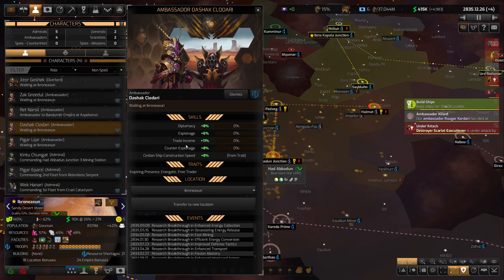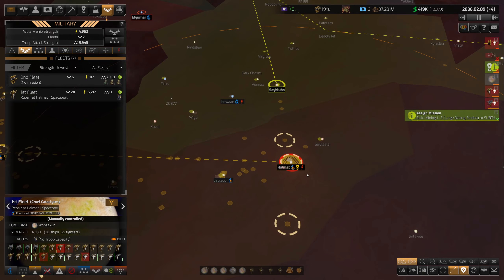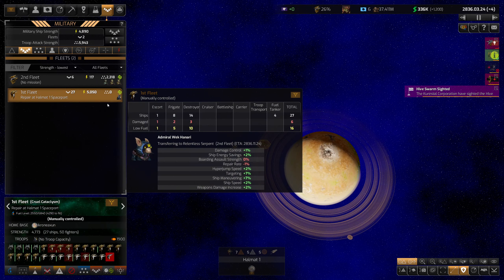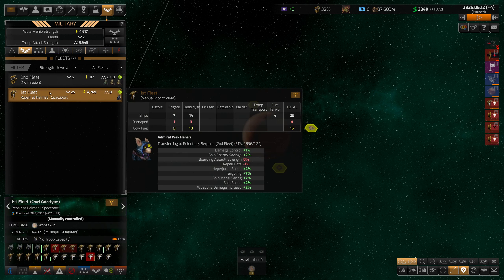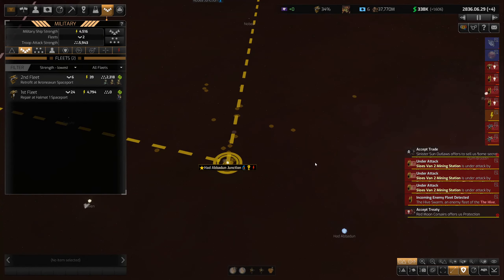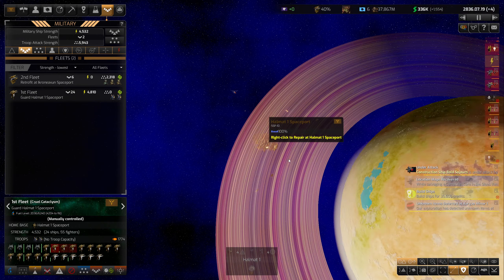Let's check our ambassadors again - Dashik is our boy, he's winning. What did that give him? Free trader! Look at that inspiring presence - he's gaining just by being there, pretty awesome. What's our fleet power looking like? I know we're still losing some ships. We have a fair amount of troops on this planet but we just lost a bunch of ships. I want to start taking these guys over - I need to expand. I'm telling them to set this as their home base and guard it so they'll make their way back over here.